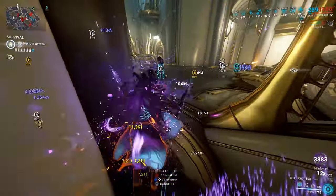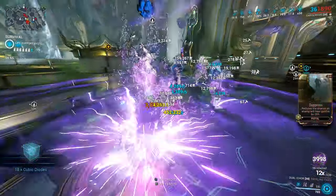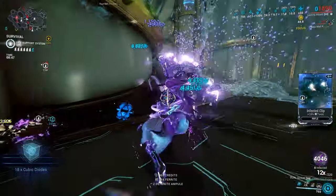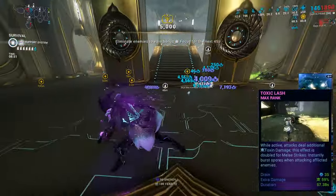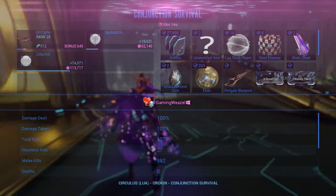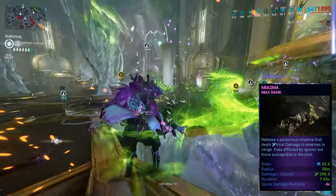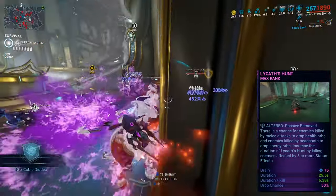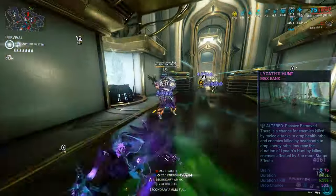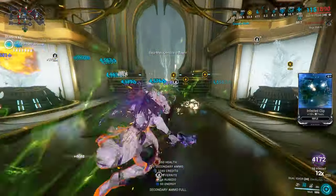Toxin Lash is her third ability and is very useful, giving toxin damage on top of everything else and automatically popping spores on enemies already affected by them. Miasma is the fourth ability, doing viral damage and spreading spores, but we're gonna swap it out for Lycath's Hunt, which gives us health orbs on melee kills and in turn energy orbs via the mod Equilibrium.